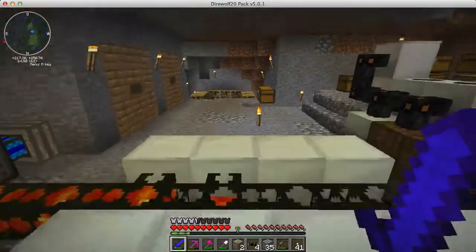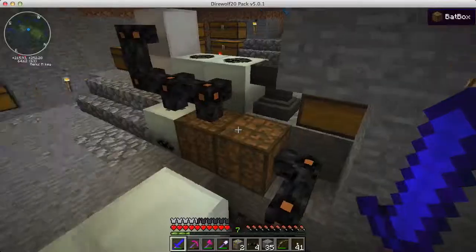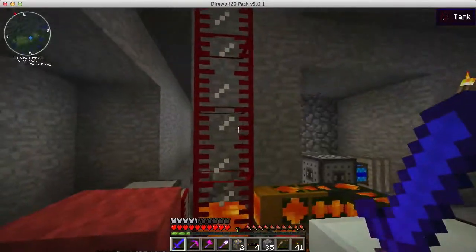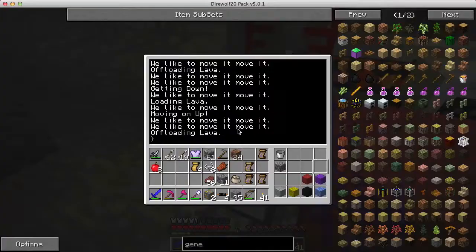You don't see fire in the front here because both of these battery boxes are fully charged - the geothermal generators don't need to run. And look at that - I'm getting low in lava, so why don't I get some more?